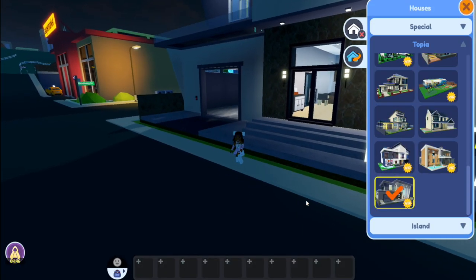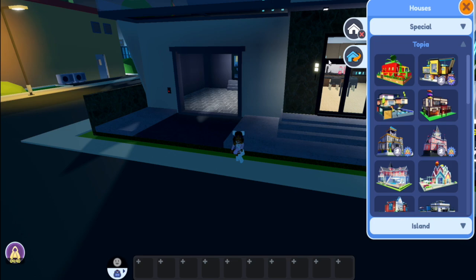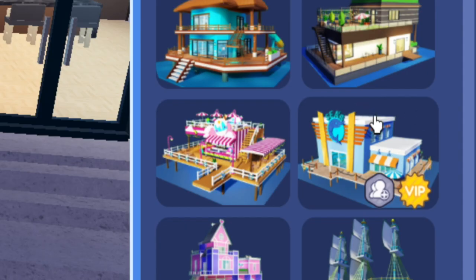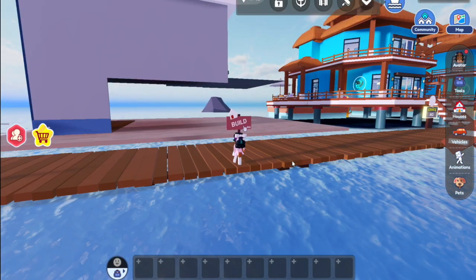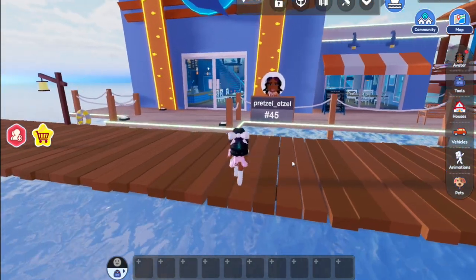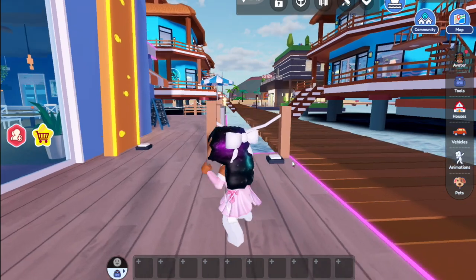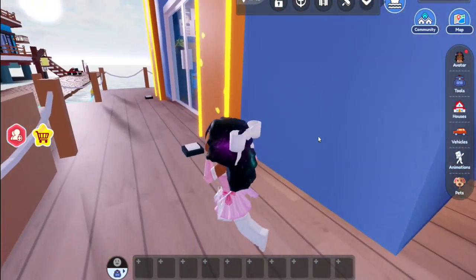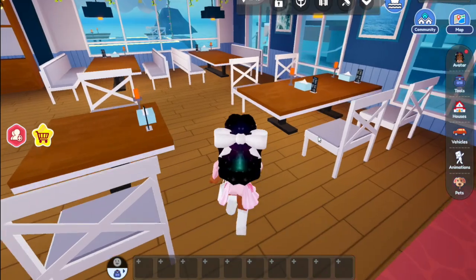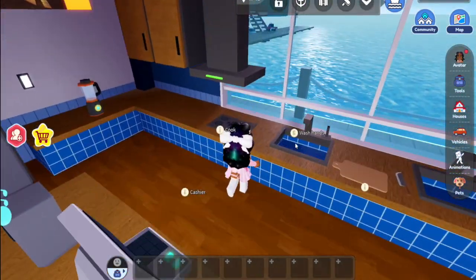Now we're going to go over to the island to see which house you can spawn over there. We're going to click island and scroll to this - it doesn't look like a house. I think it's a seafood restaurant. You can have your own seafood restaurant with the VIP pass too - that's so clever! Let's see the menu. That is crazy - wow, it's huge in here too. This is awesome. Let me see - can I actually do stuff? Yeah, you can cook, wash your hands.